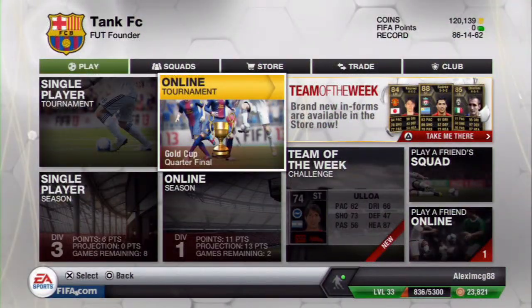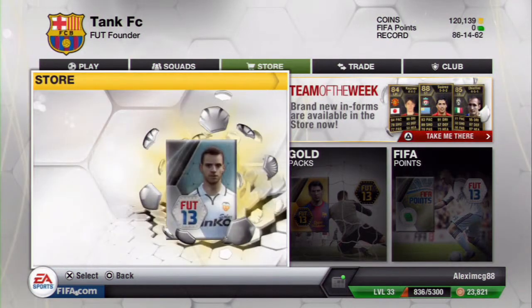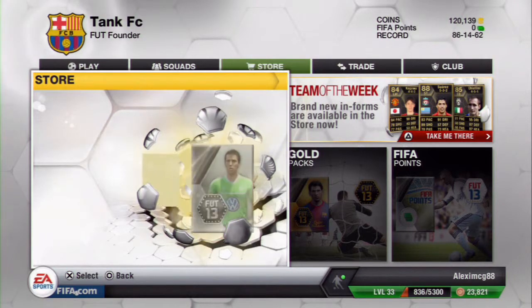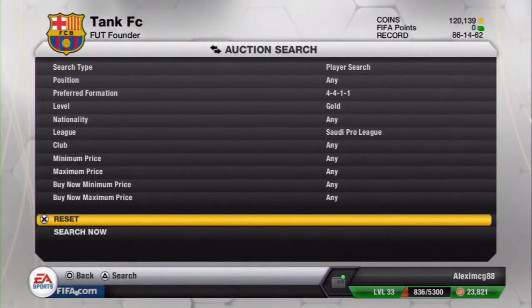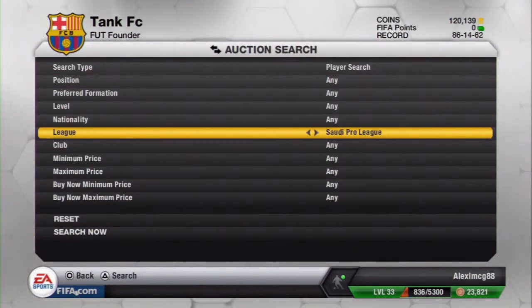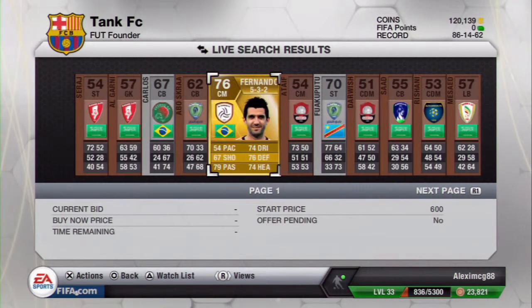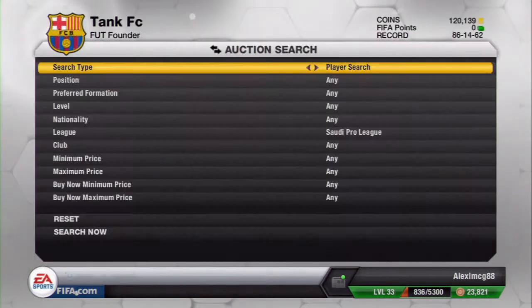Hey, it's Alex here and I've got a FIFA 13 Ultimate Team video for you. I haven't seen this done before or found anything like what I'm about to do. I'm going to use a random number generator from the internet, put it between 1 and 35, and depending on what number I get, that's the league I have to use. Then I'll do it again from 1 to 12 — 1 is 10k, 12 is 120k — and that determines how much money I can spend on the team.